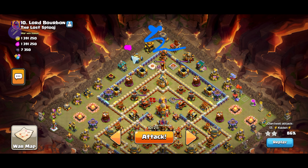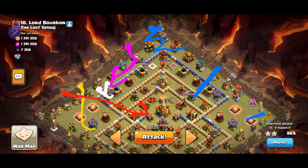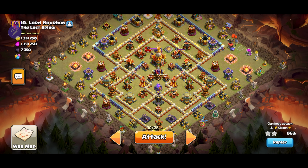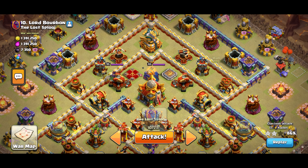Depending on whichever way the warden goes, I'll use the queen right here to pull them back so she goes towards the left. I'll use the king right here so he goes around, and I can wall break here. That way I can send in the log launcher towards the town hall. To make sure there's not too much damage on the queen and the warden, I'll send in the mechas over here and save roughly around three — that should be enough to take out this area. This way the mechas can take all this out and meet up with the warden in the center. Really simple plan, hopefully it goes good.